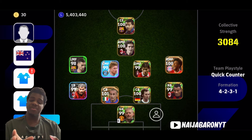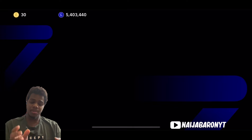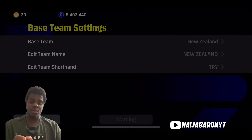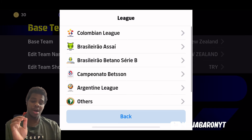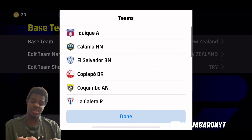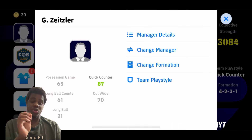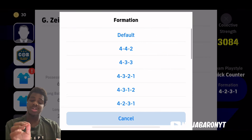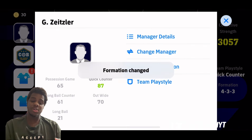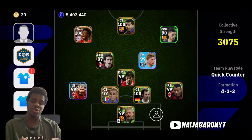The first formation I'm going to show you is from South America. Go to base team settings, tap on South America, then the fourth league — Campeonato — then tap on Kalama. This formation is one of the most OP formations on eFootball. It's quite rare and without the default formation, it has something very special about it.